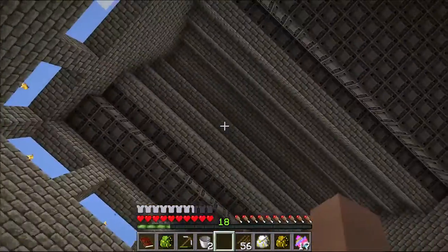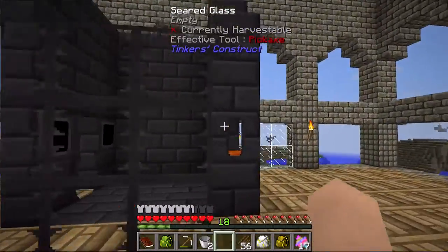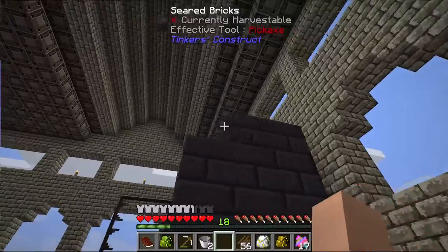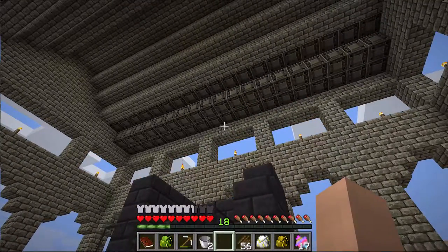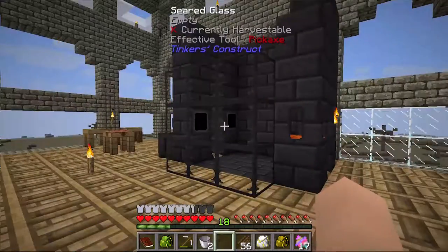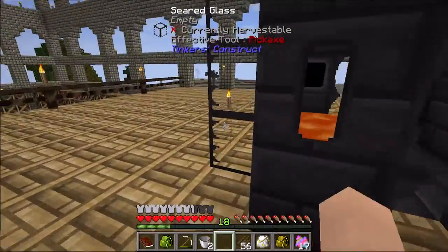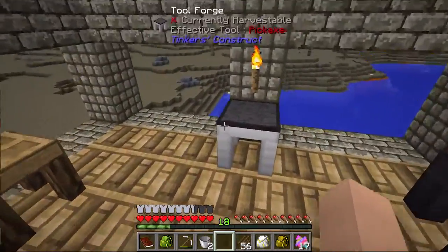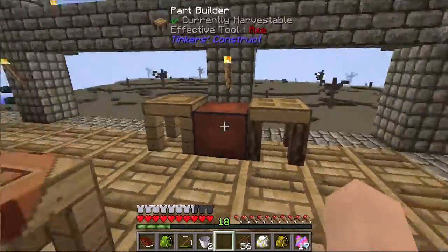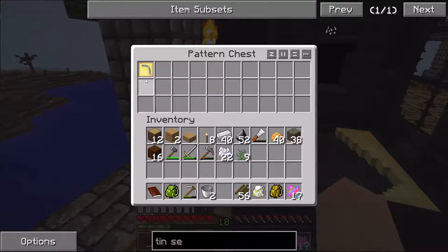My plan eventually is to make this Tinker's Construct smeltery go all the way up and even out of the roof. This will basically be a little chimney for my factory here. This is a working smeltery — it's actually pretty nice. I moved all my Tinker's Construct tables up here, such as my Tool Forge, stencil table, etc. So eventually I'll need to get to that.